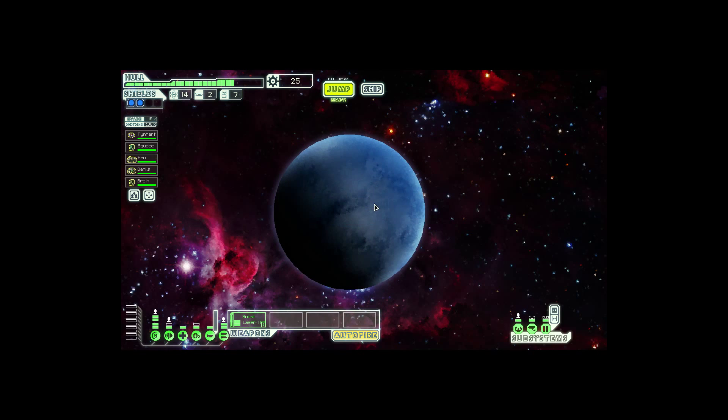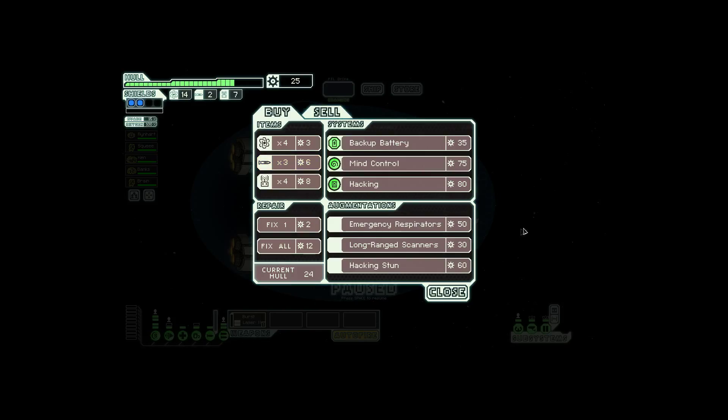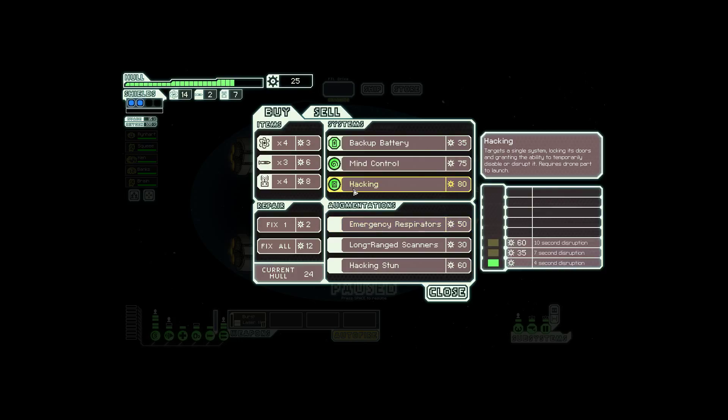A rebel ship has been patrolling this region. As soon as you arrive, it begins its assault. Finally, something happens. He's got some big laser and this thing that can capture shields. I think this only fires once, so he can only take one shield. So I think we're fine. Upgrading your shields to two from the first sector is pretty much really good.